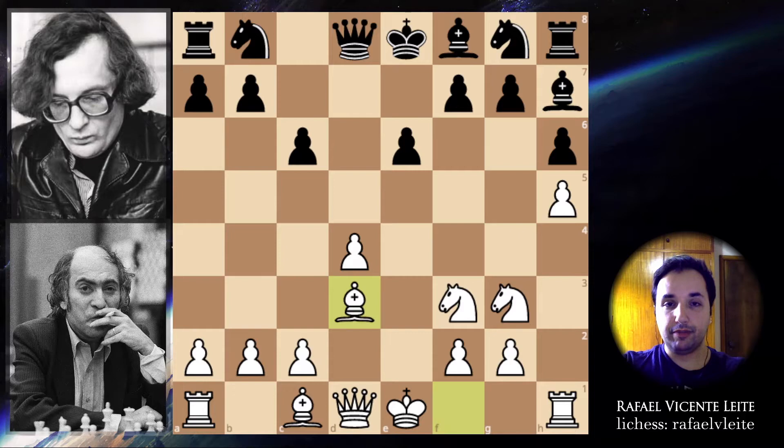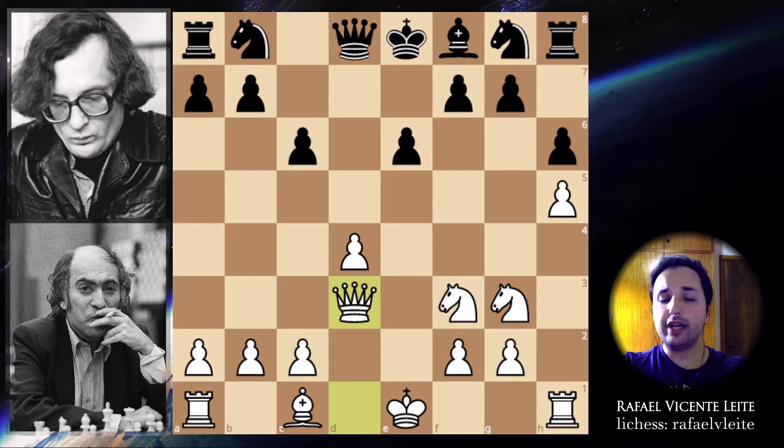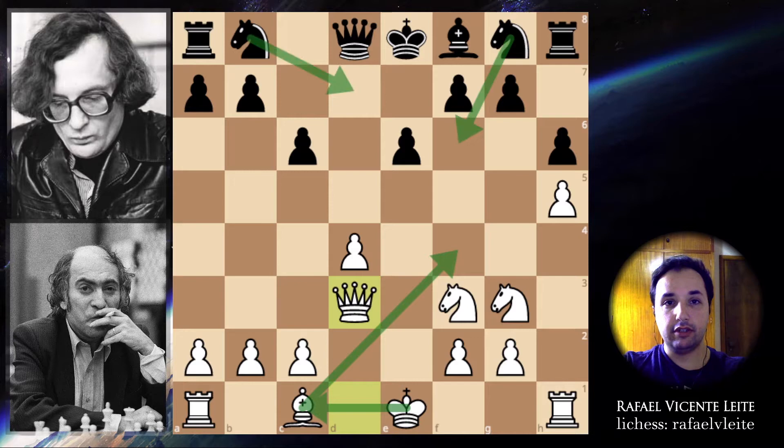And after the exchange of bishops, this position is really equal. White is well developed, and white can continue developing the bishop to a4 and then castling the queenside. Black will try to develop normally, maybe queen to a5, and the game can go on this way.